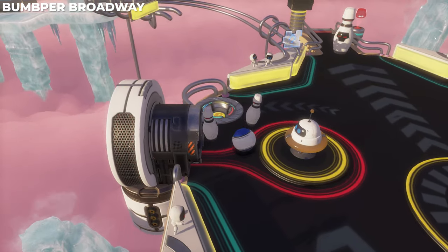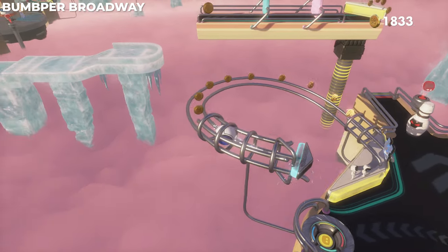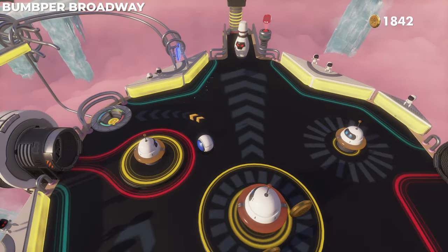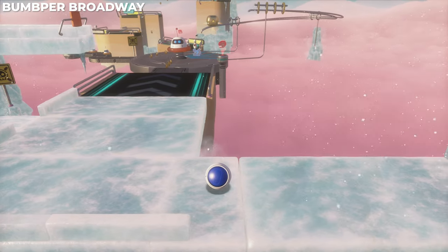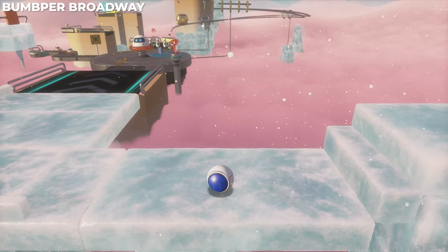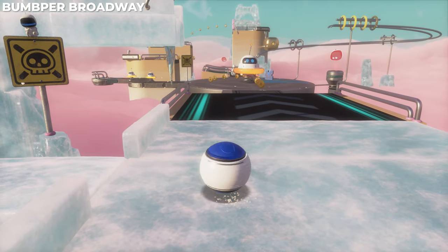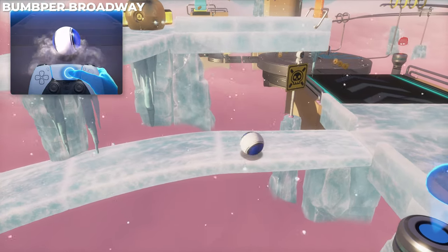You'll see there's also another puzzle piece just ahead, but in order to get there you need to take this little alternate path, and you'll run right into it. Then as you come down this icing you actually have to backtrack for that puzzle piece because you'll roll right over it, so just backtrack.